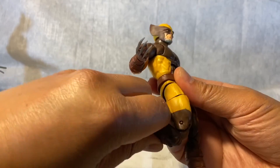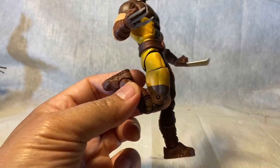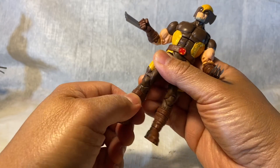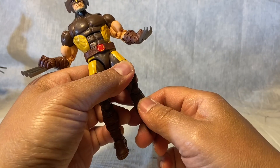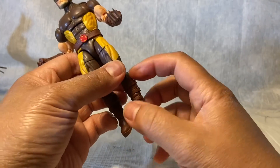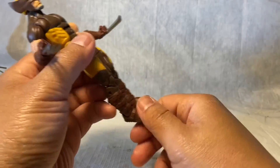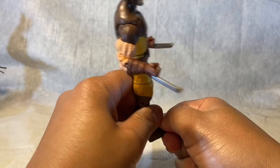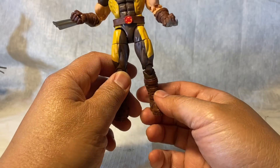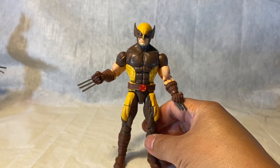Double-jointed knee, and there's no calf cut — the X-Force mold doesn't have one either. You just have a rocker on the foot and a pivot. So yeah, pretty solid articulation overall — very poseable, as Wolverine should be. Thumbs up.